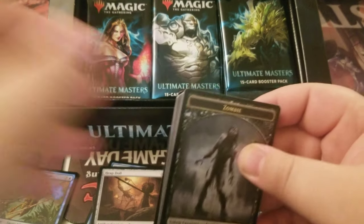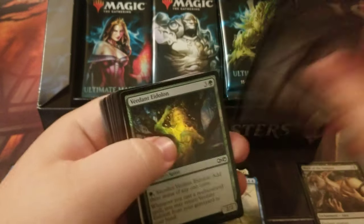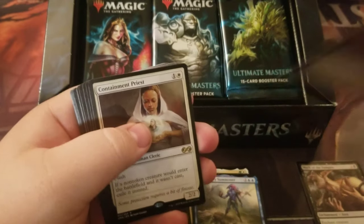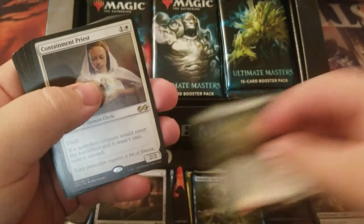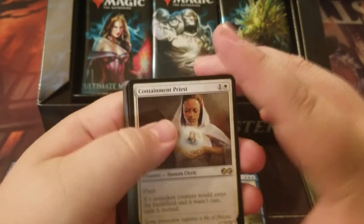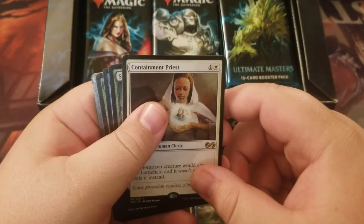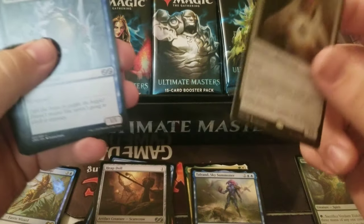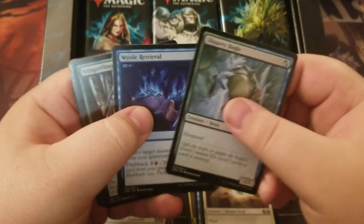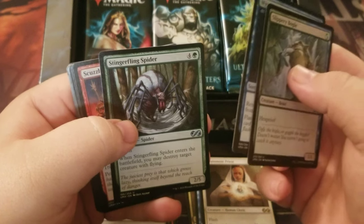I don't know why people have so many issues opening these packs — I actually find them very easy to open. Foil Verdant Eidolon. Our rare is Containment Priest. The Verdant Eidolon for Commander. Containment Priest is our rare for this pack. Slippery Boggles, Mystic Revival, and Stringer Fling Spider are our uncommons.